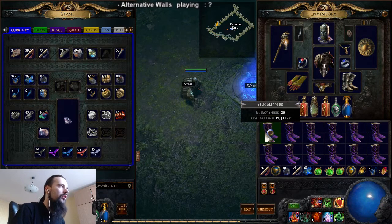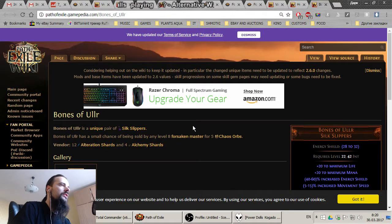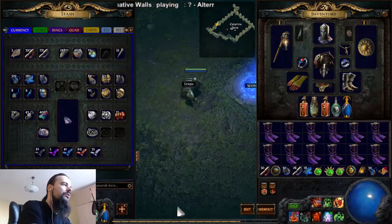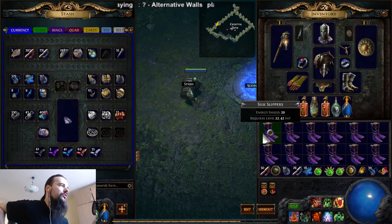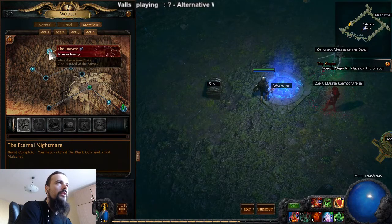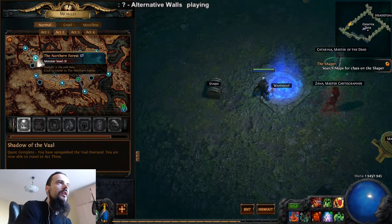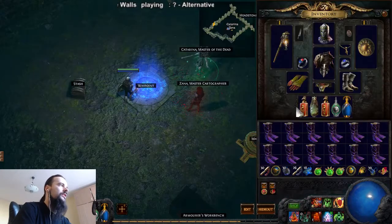Right now I'll show you an example of how it would be used. I'm playing a necromancer, and as a summoner I need these boots called the Bonds of the Fool - a pair of unique silk slippers. They give me one spectre, one zombie, and other things. To get these boots, I need to get silk slippers first. Since silk slippers are a level 22 item, they only drop in very early game areas. If you're playing Merciless, there's a very low chance they'll drop in level 60-70 plus areas.